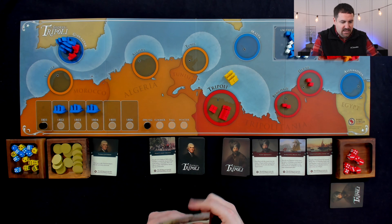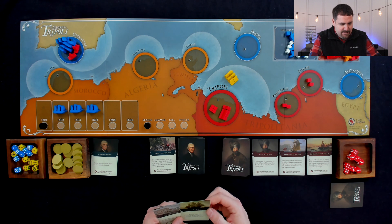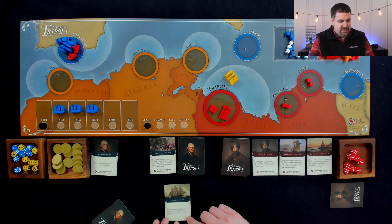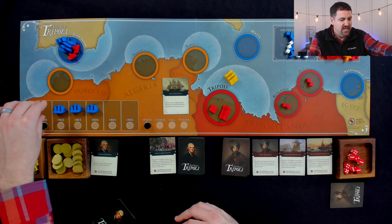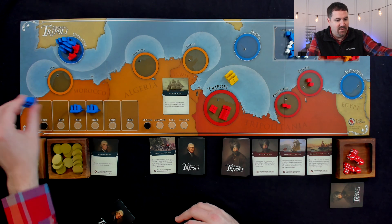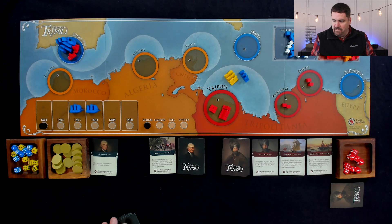Back over to the Americans. I've got a couple of really good options with the cards I have. I think what I'm going to do is play this Early Deployment card. This says I can take one American frigate from the following year's turn track and place it into any naval patrol zone. Normally this ship would come out next year, but right now I get to early deploy it. So I'm going to take this and put it here to patrol a little bit more, and that will be my turn.